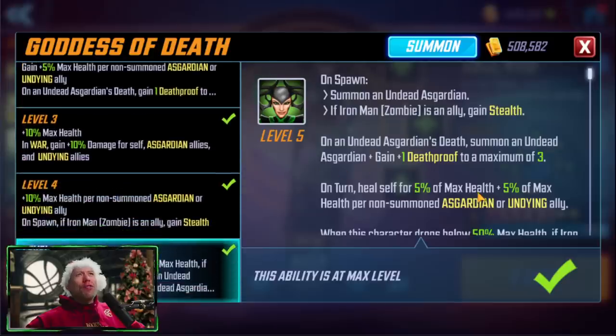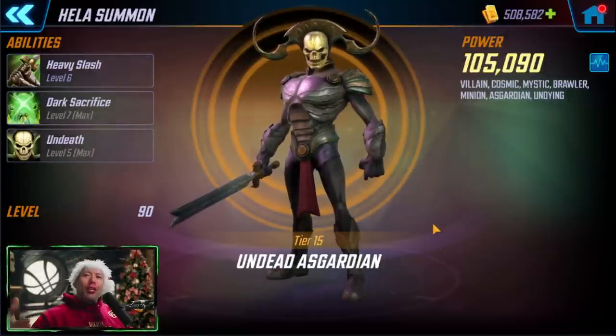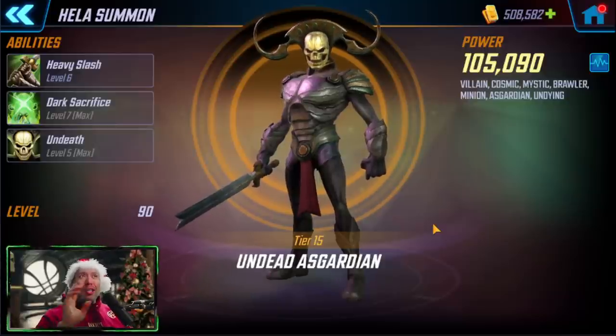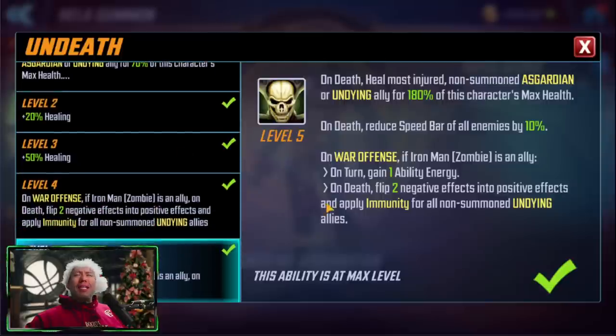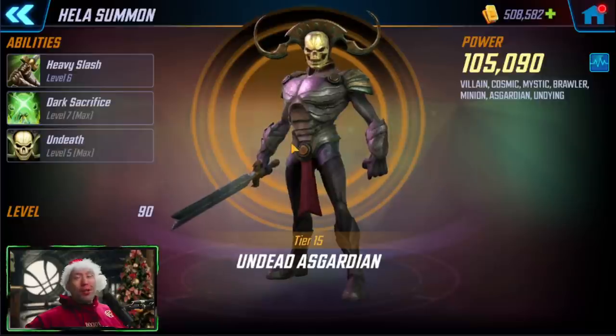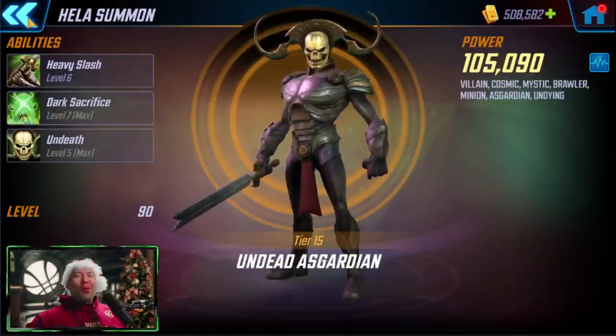Where Hela gets her speed bar manipulation from is this undead Asgardian nicknamed Greg by the community. Back in earlier data mines before Hela was released, the devs called this character Greg and the name stuck. Greg manipulates turn meter when he dies, and Hela keeps bringing a new one every time Greg dies. On death, he reduces the speed bar of all enemies by 10%. The more Greg dies, the more the enemies' speed gets reduced. This mechanic was partly shaped by Black Panther's passive being abused with Greg, so text was added to prevent Wakandans from exploiting Asgardians.